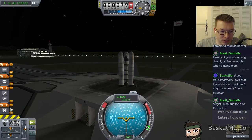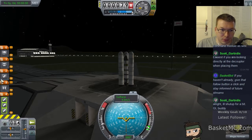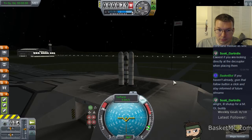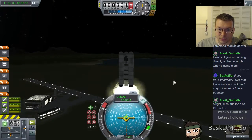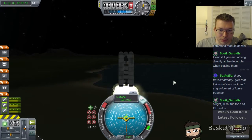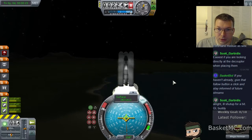I will fix my staging... so we want these guys first, on their own thing. And then I will decouple. And then I will use that. And then I will decouple. Okay, good. Now we're good. Shift up. SAS on. And go! Whee! So hopefully it won't all of a sudden freak out like last time. We'll see how high we can get with these solid rocket boosters and then go from there.